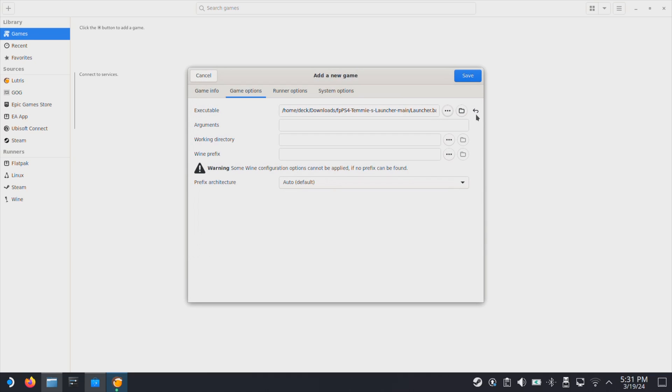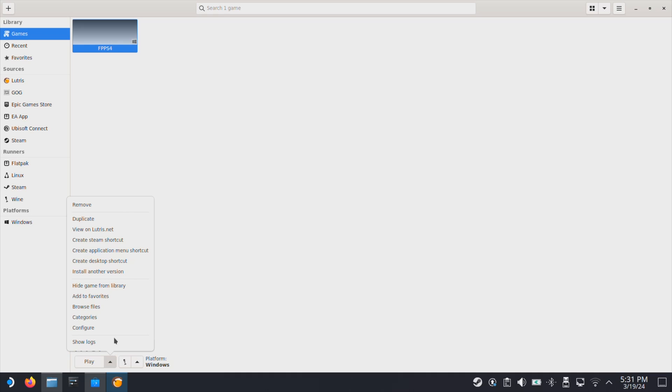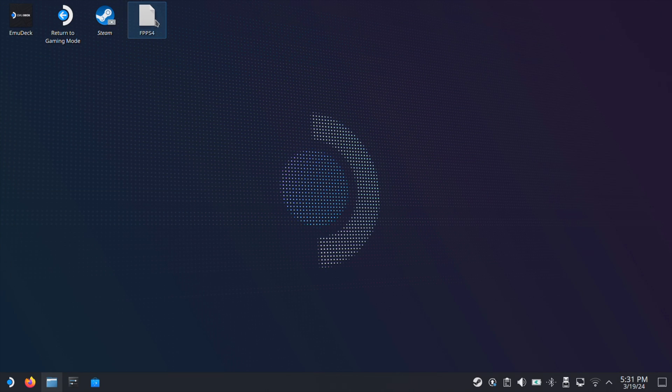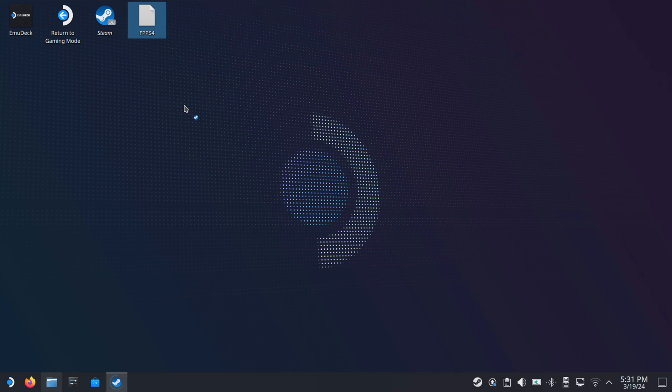Then click save. Then select fpp-s4 inside this window. Then from the bottom arrow button, select create desktop shortcut. Then we can close everything here. Now you should have fpp-s4 on your desktop.